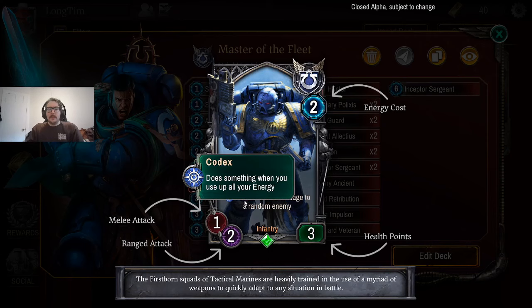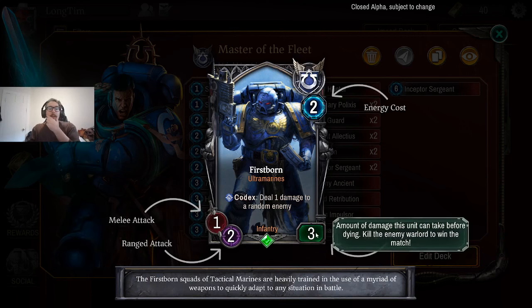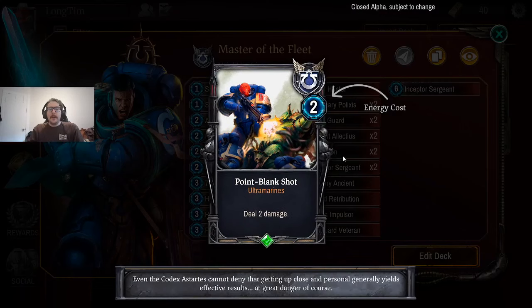Firstborn is our first instance of Codex — it does something when you use up all your energy, and that's each turn, so it's recurrent. That's why hitting Codex every turn generates so much value. Even though this one just says 'Codex: deal 1 damage to a random enemy,' it's really efficient — 2 energy, 2 ranged attack, and 3 health. It's probably going to survive one attack, you get 1 damage out of it plus maybe another, and it's easy to pair with your Master of the Fleet ability. I'll probably play more copies when I have them.